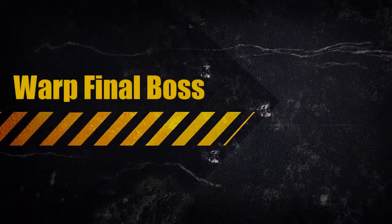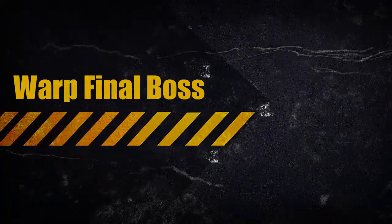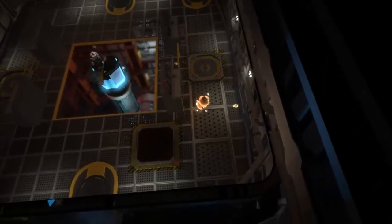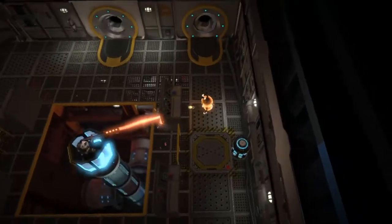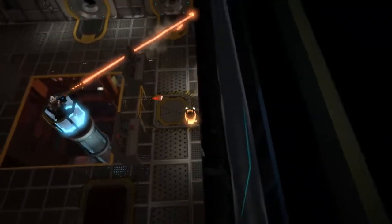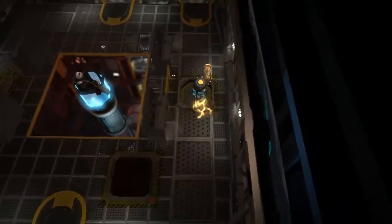Hi and welcome to the final boss tutorial by INSEA. You start off by hiding on the top desk and you do an echo of yourself to lure the boss to face the other direction, and then you shoot the barrel and hit his backside.